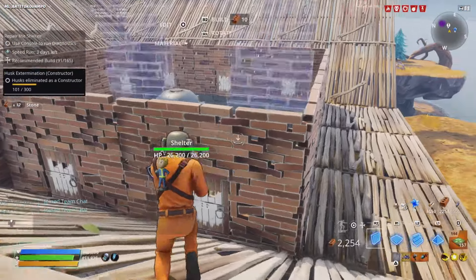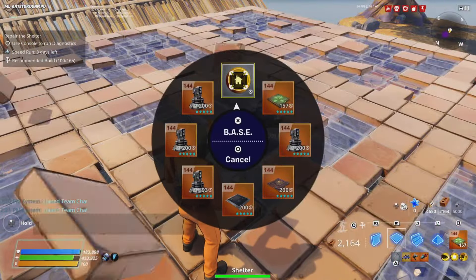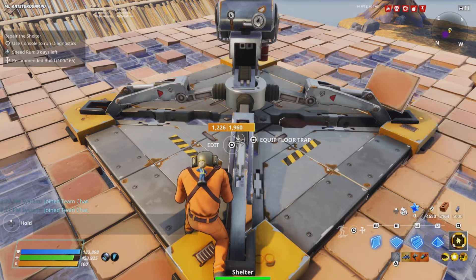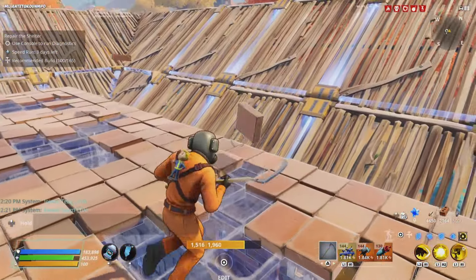The next thing you want to do is go on top and build your little platform. This is the only thing that's also going to get to tier three. Put down your base in the middle. This brick specifically right here will be tier three and that's it — that will be the only tier three.